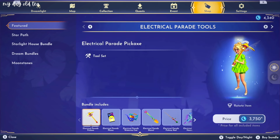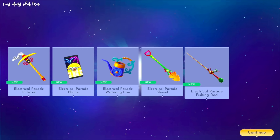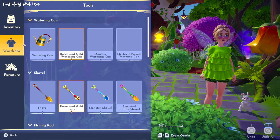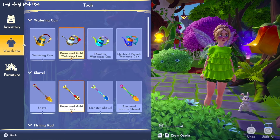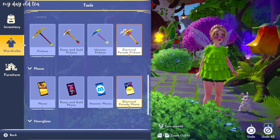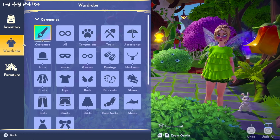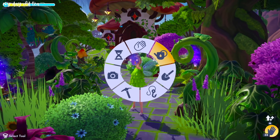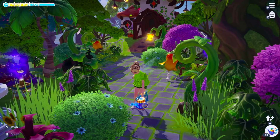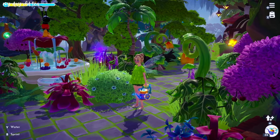She looks so stinking cute standing there. Let's go ahead and see the tool set. So to equip tools, you need to go into the wardrobe menu and then go over to tools and then you can see all the variants you have for each tool. Then you're just going to want to swap those. Let me just put them all on first and then we'll check them all out. We also need to see all the Wonderland stuff at night — I do need to take a look at that as well. Oh my gosh, I feel like we might need to go tonight right away to check these out.